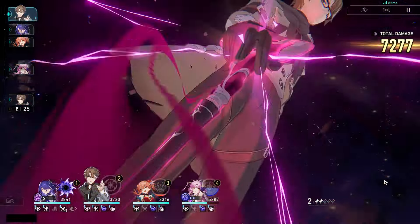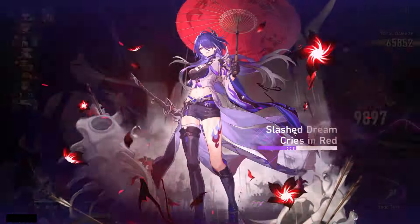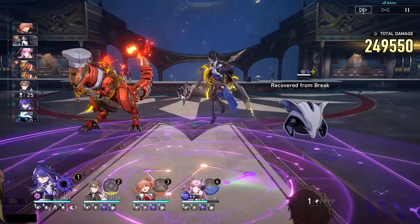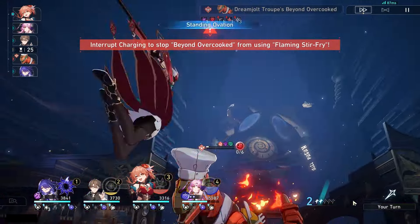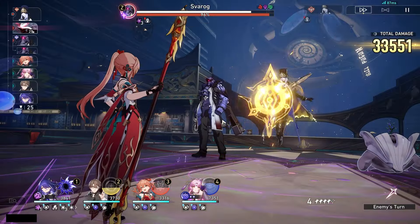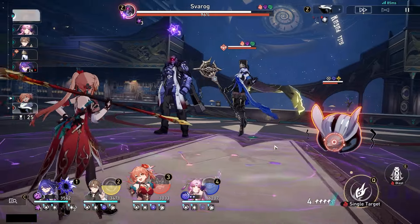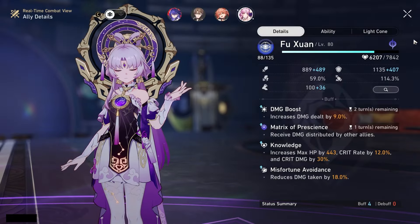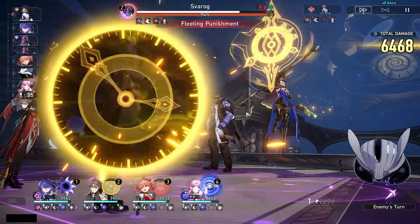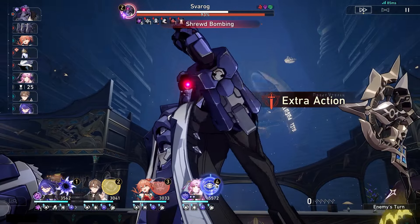I do definitely think Acheron's damage ties near Dan Heng IL's — for the most part I think it's higher, but I don't want to be too adamant about that since I can't do a fully fair comparison. My Dan Heng IL is E0 S0 while my Acheron is E0 S1, and what carries my Dan Heng IL is the fact that my Sparkle is E2 S1. When it comes to Jing Liu and Acheron, though, I do think Acheron has a slight edge in damage output.